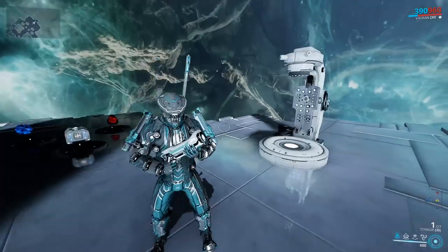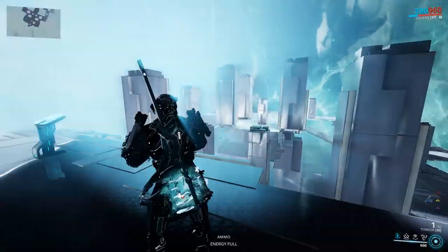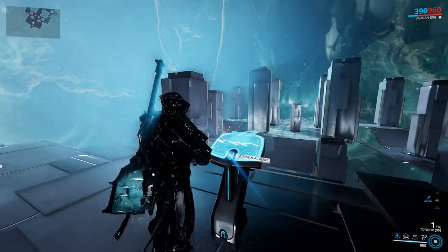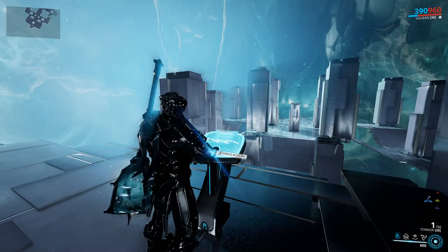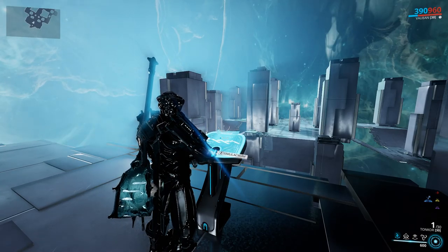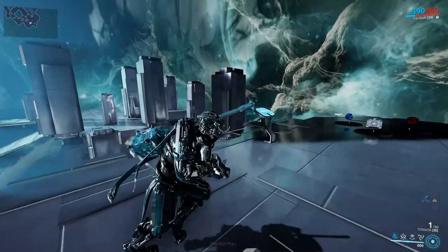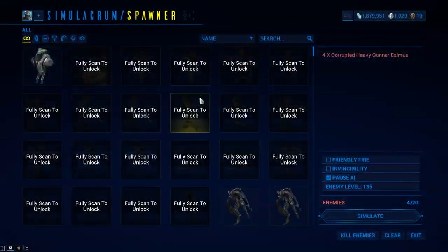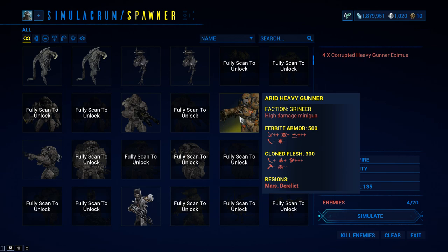Tonkor was a beast and now it's just whatever — just a launcher. Launchers kind of fell out because now we have much better AOE weapons, like beam weapons, flamethrowers like Ignis Wraith, we got Arcaplasmors, Falcmaws, Catchmoons — much better solutions for dealing with large numbers of enemies. Tonkor got kind of obsolete.